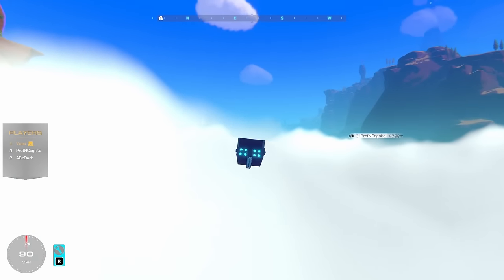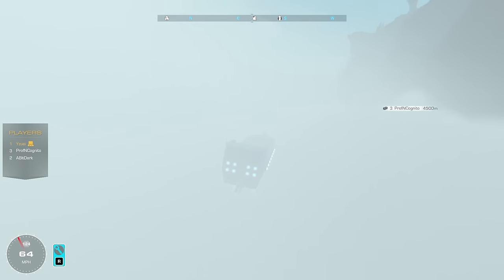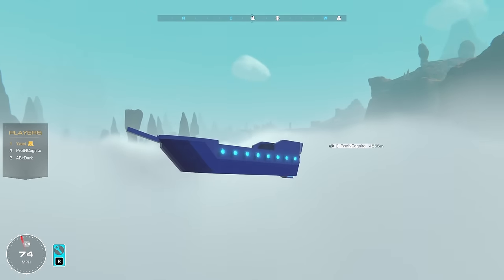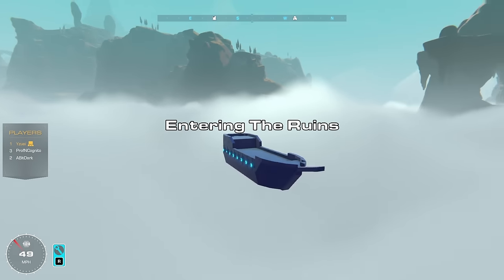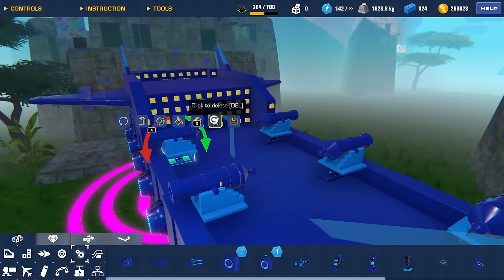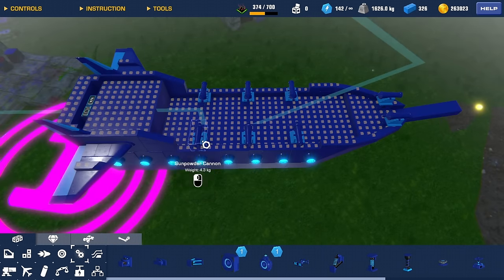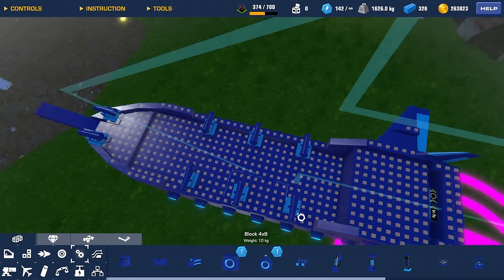We are now hovering around 200, which is just around the cloud level, and I can steer. Wow, that steering is actually really good — I might have to slow that down, I don't want to be too OP. We all agreed we can't have insane steering. Let's do our final adjustments, add the weapons, and then add sails. I'm actually adding hinges so I can aim my cannons up and down for different angles to fire at — I think that's a genius idea.